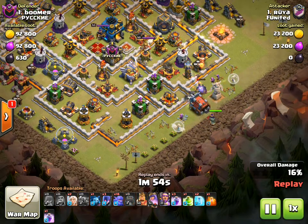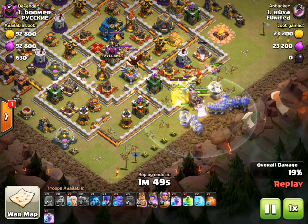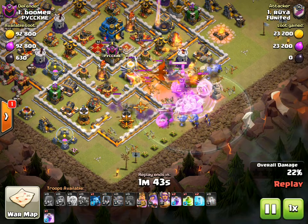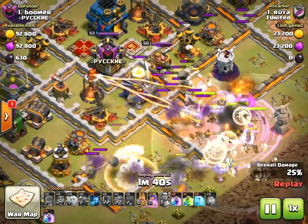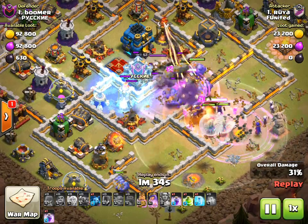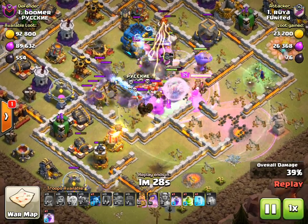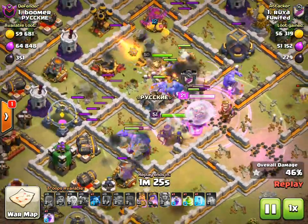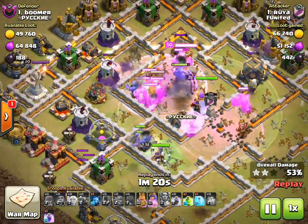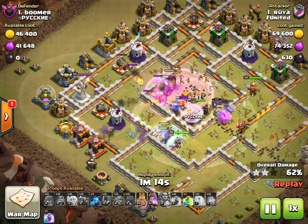Now that siege machine's down. She's got her Queen, her Pekka, and Grand Warden down, getting those bowlers in, popping in the extra healers, then she'll pop in those witches. The enemy CC is triggered, she gets that poison down. The Grand Warden ability keeps that siege machine alive. She gets the threes down allowing that siege machine to push right into that core — boom, everything busts out. She's got those giants pounding along with the BK. Town hall's down, she's done a beautiful job eliminating all the major defenses. Now it's just the lighter defenses and everything's just pounding through.